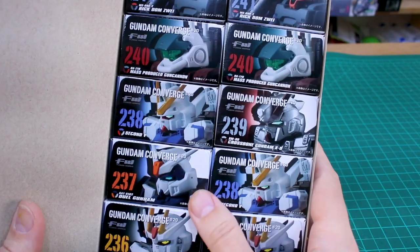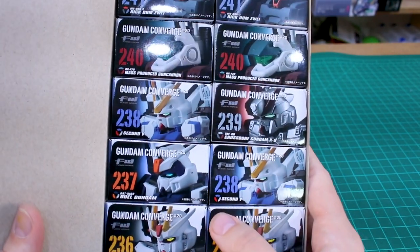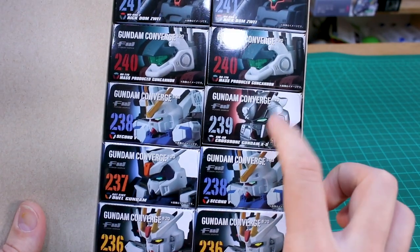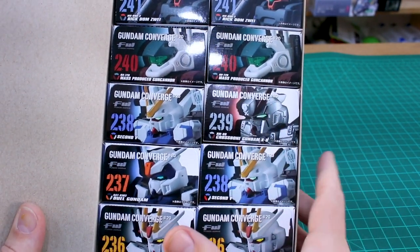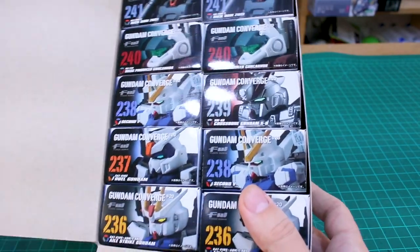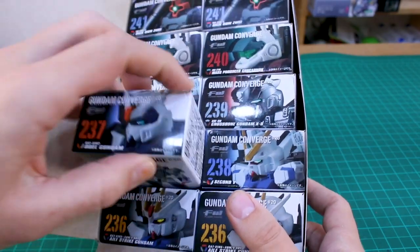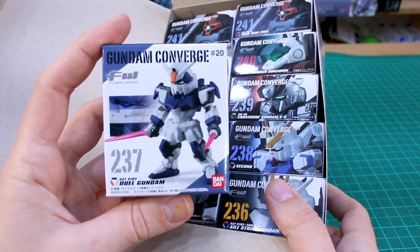So there you go. I guess the Dual Gundam and the Crossbone — I'm not really sure why those are the ones they decided to only give us one each of. Maybe I would have assumed only one Crossbone because it's got all that silver paint on there, which might be more expensive. Only one Dual Gundam, which I'm not too torn up about, because I love the Dual Gundam with the Assault Shroud. Without it, it's a little bit boring to be honest.